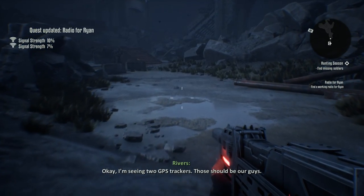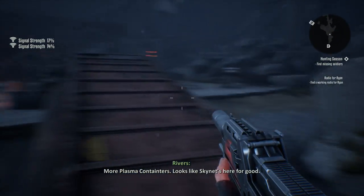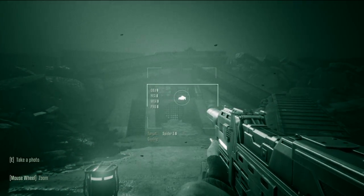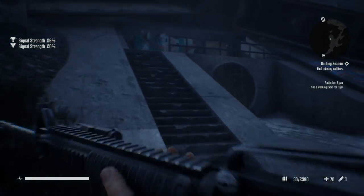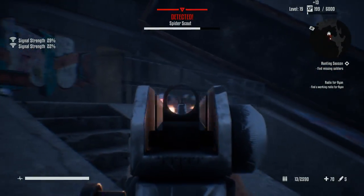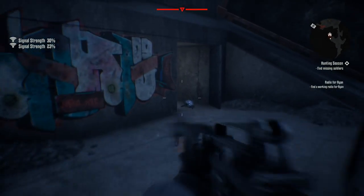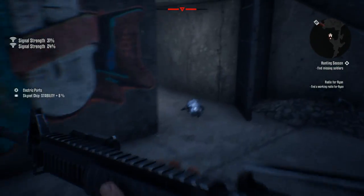We got three targets - should be our guys. Two guys here. We're gonna find the plasma containers. Looks like Skynet's here for good. Oh, spiders. Bloody spider bots. What the hell, a spider decided to hide.